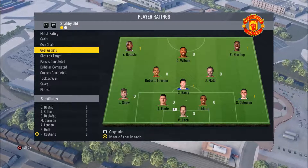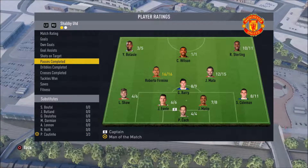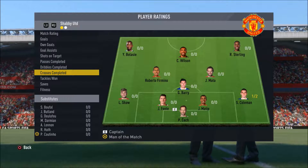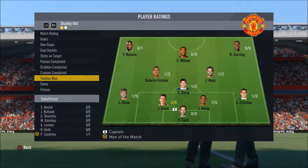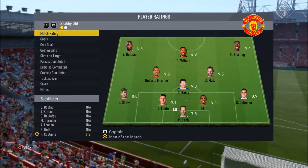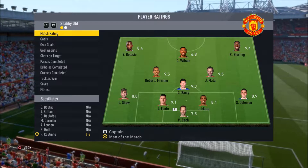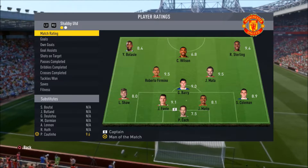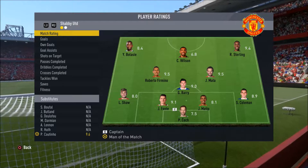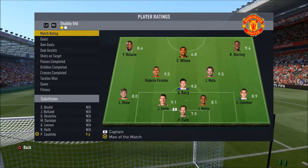Sterling got a 9.4, Gareth Barry with a 9, Firmino and Mata both on 8.5, Coutinho with a 9.6 — Coutinho actually got man of the match. Jose Font is absolutely incredible if you can get enough coins to get hold of him. He's an 83-rated centre-back, which is quite high, but he's so good — he broke up so many attacks today. Mata with two goals, Coutinho with two, Firmino with one, and Raheem Sterling with one goal as well. Assists: one from Bellassi, one from Sterling, one from Barry, one from Coleman. Firmino with 16 out of 16 passes completed, which is pretty good. Font with six out of eight tackles — really, really good.